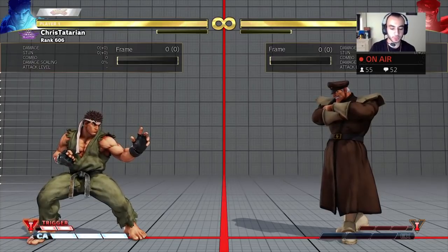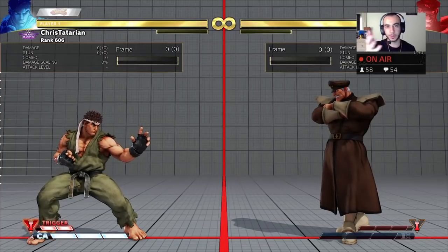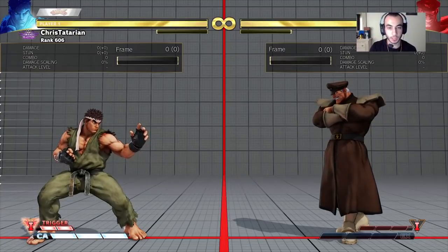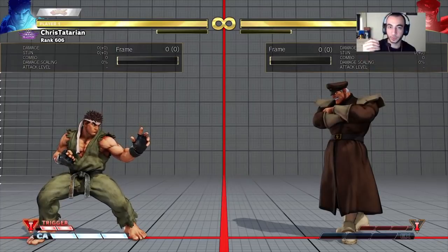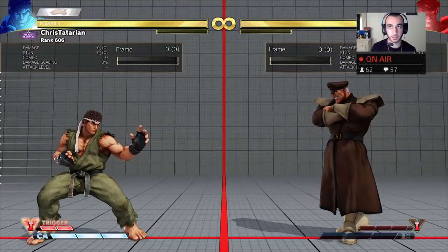Jumps are used for certain things you're looking out for in your opponent, and they kind of open up the match a little bit. If you don't jump, it's very dry solid ground game. But do not rely on jump-ins — everything I'm going to be teaching you, don't rely on jump-ins. It's not a core part of your gameplay, it's just there on the side.